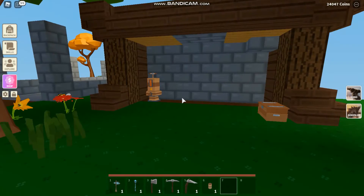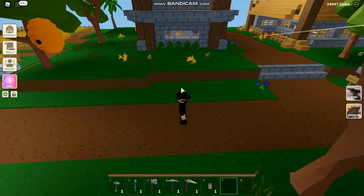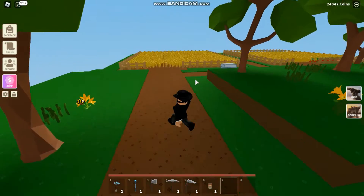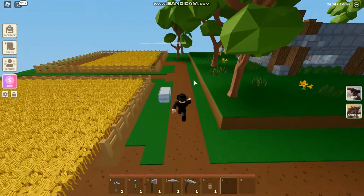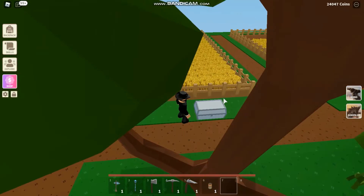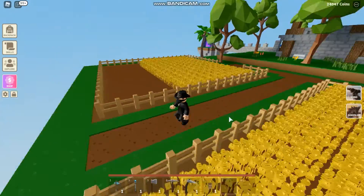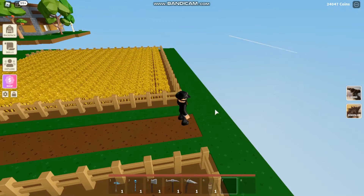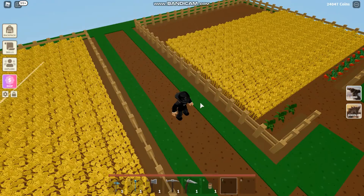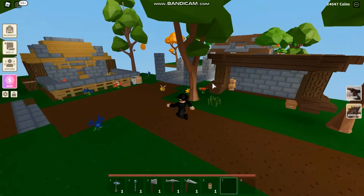If you remember, the actual farm was right here — my wheat farm was here — but then I added the chicken coop and the cow stable and moved the farms over here. I'm still working on this area and expanding it. As you can see, it's my wheat farm and it gives me so much money — this much wheat gets me 24,000 coins. I'm going to buy more trees, expand more of the land, and once I get enough tomato seeds I'll make a tomato farm. Basically this whole area is going to be the farm area.